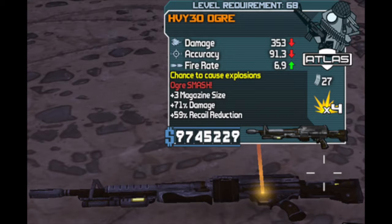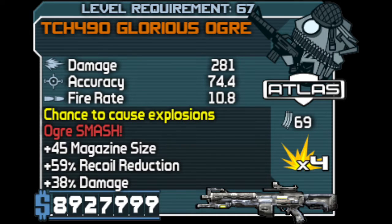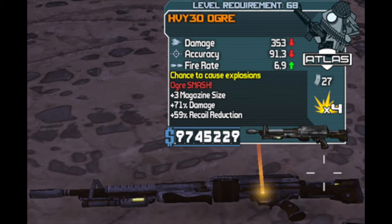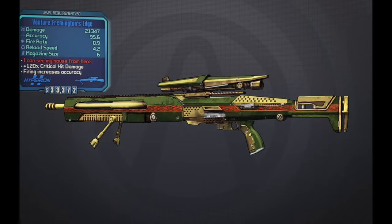In Borderlands 1, the unique, legendary, and pearlescent weapons had different parts, so you could have things like the Ajax Spear and the Ogre, and their unique parts could be on the same weapon making an Ajax Ogre. Unfortunately in Borderlands 2 and Borderlands the Pre-Sequel, this is a little bit different. The unique and legendary weapon effects are found on the weapon's barrel, and in the case of the Farming's Edge, also on the scope.